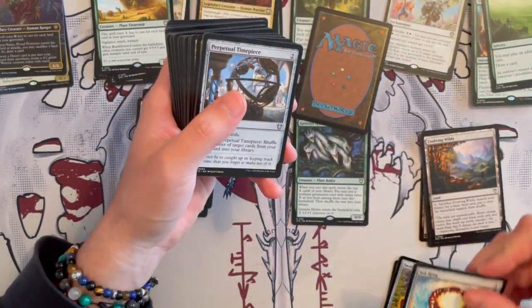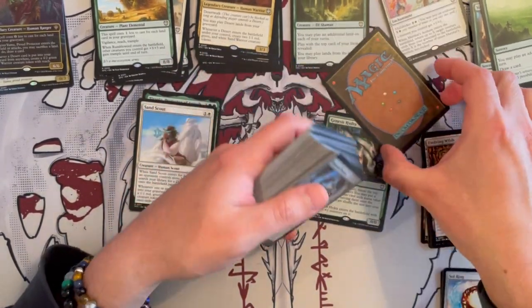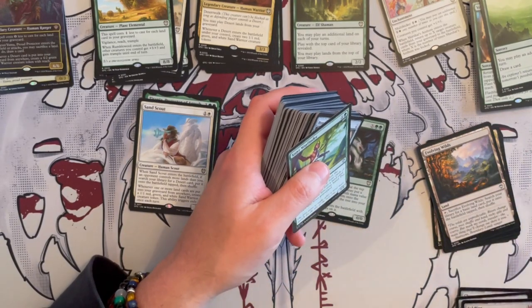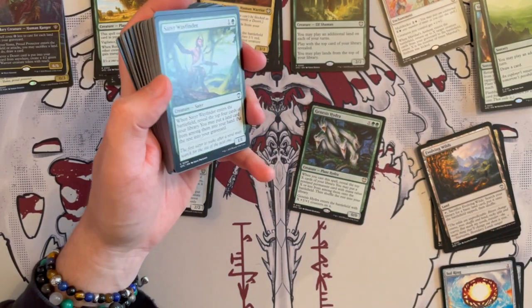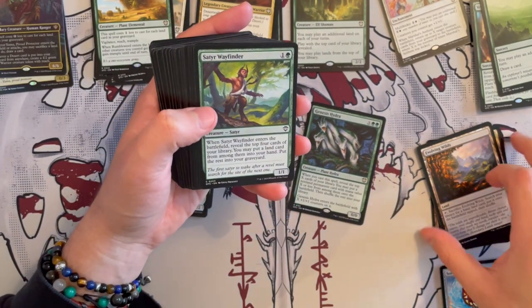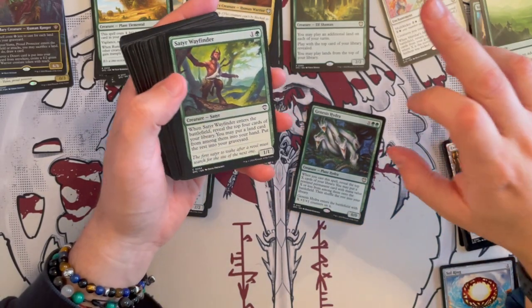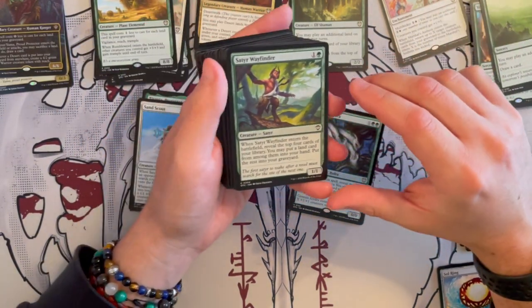Then we get a Sol Ring — really good for ramping, even in this kind of deck. I would say though that the mana rocks, if you have more of the effects where you can put more than one land per turn, those are much more efficient than the rocks themselves. But you've got to be careful because those are creatures — any wipe will destroy them, so you've got to balance it out.